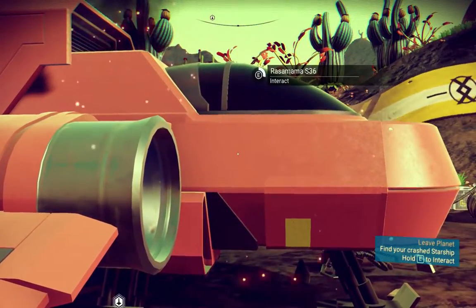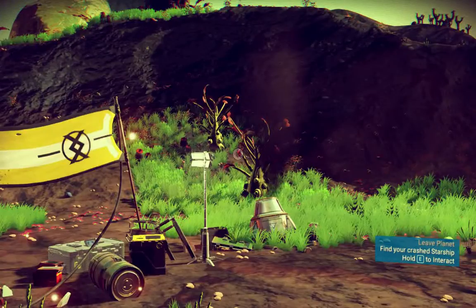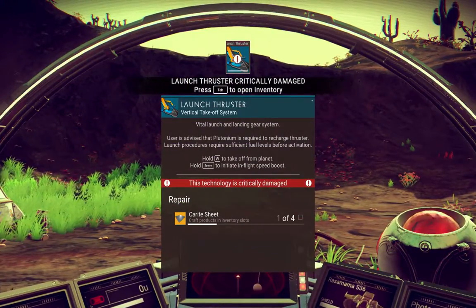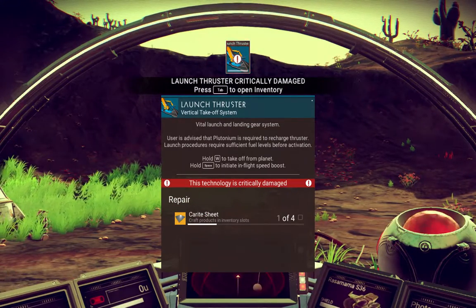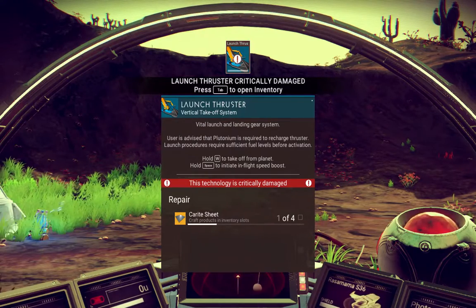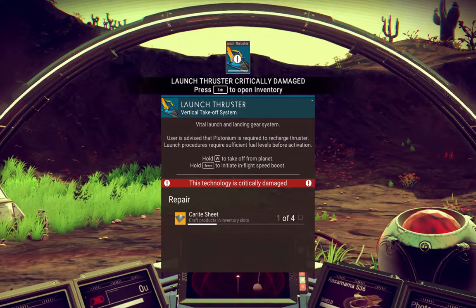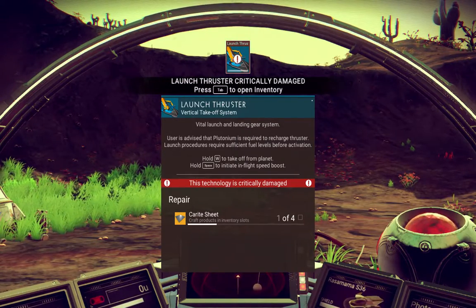E to interact. It's a little annoying that it's obviously set up for PlayStation rather than PC, having to hold down buttons and stuff. User is advised that plutonium is required to recharge thruster. Launch procedure requires sufficient fuel levels before activation. Hold W to take off. Press space to initiate in-flight speed boost. Critically damaged — repair craft products in infrastructure.